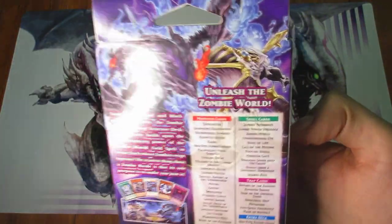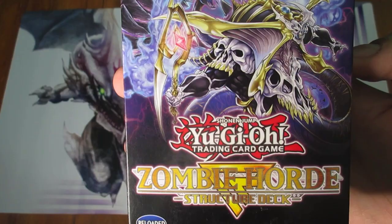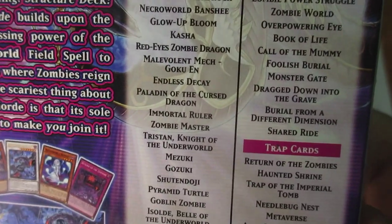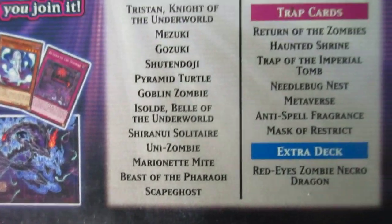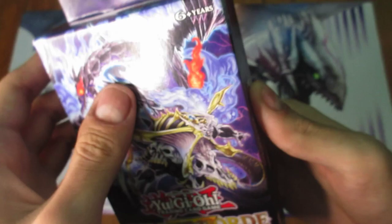Just quickly take a look at the back right here. It says 'Unleash the Zombie World.' Two additional Zombie decks came out before this one — Zombie Madness, one of the very first ones, and then Zombie World, which came out several years later. This one focuses on Zombie World as well, and the lineup is actually fairly similar to Zombie World, despite that deck coming out almost 10 years earlier. There's definitely some newer additions, but a lot of them are actually the same, which is very intriguing.